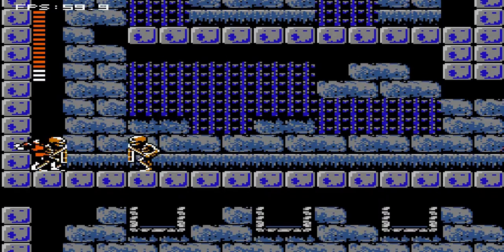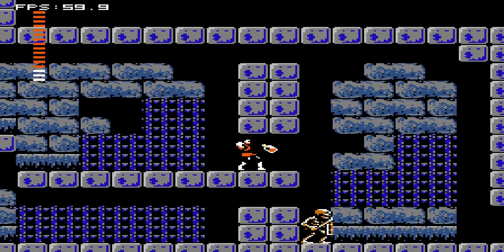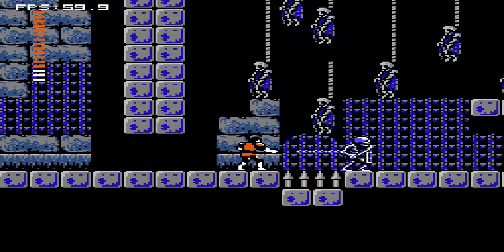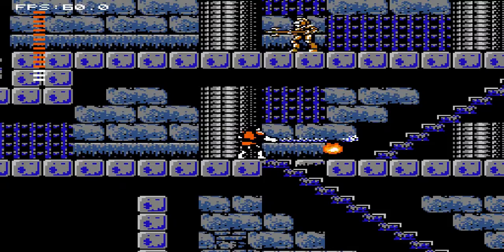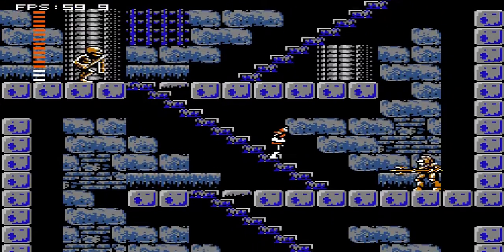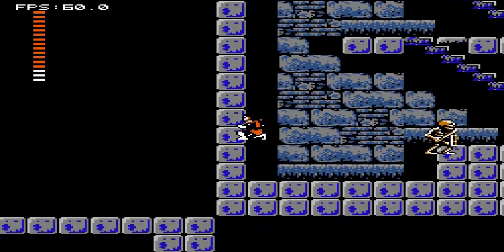Yeah, almost impossible not to get hit there. Ah well. Anyway, use your holy water and destroy the blocks. Jump over these spikes and keep going to the right. Deal with a spearman while you're here. And you can jump through the wall right here.